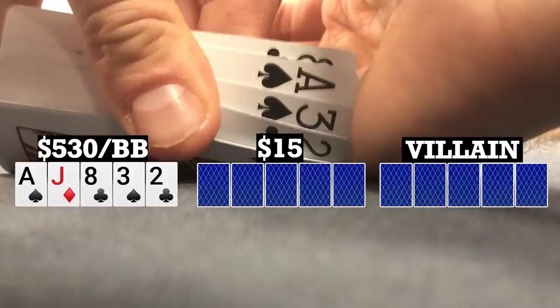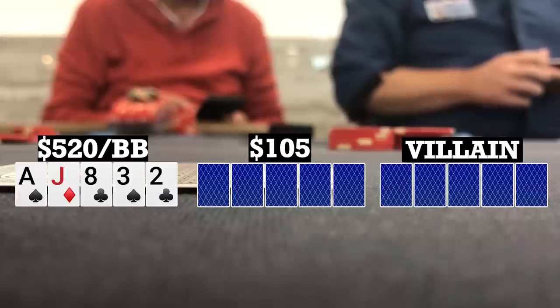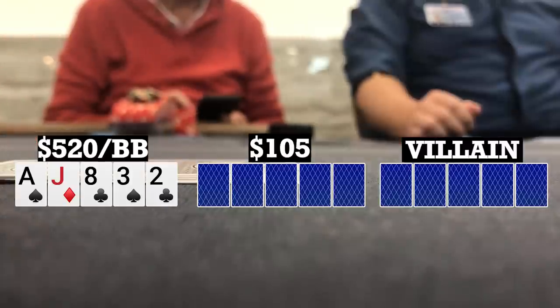Here I look down at ace-jack-8-3-2 double suited in the big blind. There are four limpers to me, I raise, and everyone calls — five ways to a flop of ace-8-6.